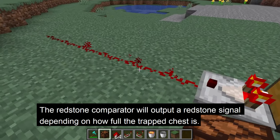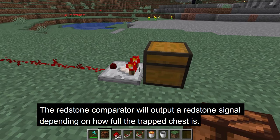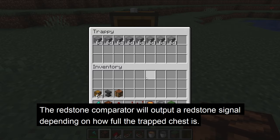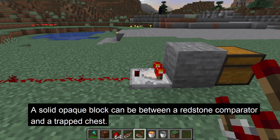The redstone comparator functions differently with the trap chest as it is a container. One of the modes of the comparator is to measure block state. This means the comparator can output a redstone signal depending on how full the trap chest is. The comparator can be facing away, or a solid opaque block can be between the comparator and the chest.